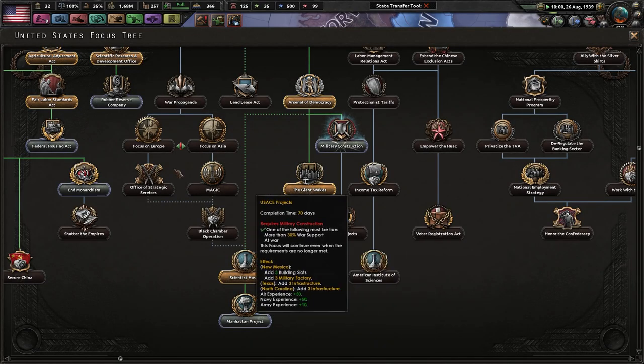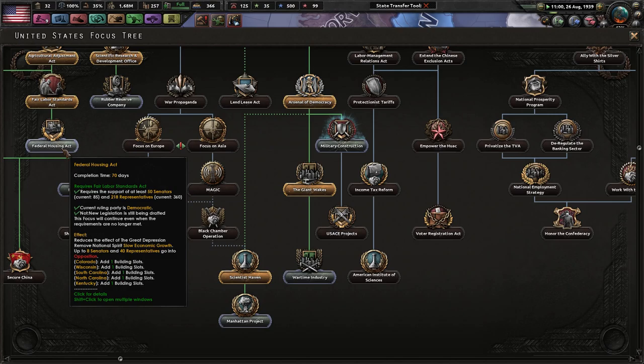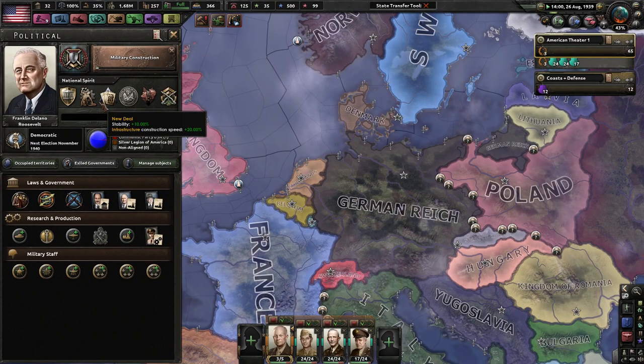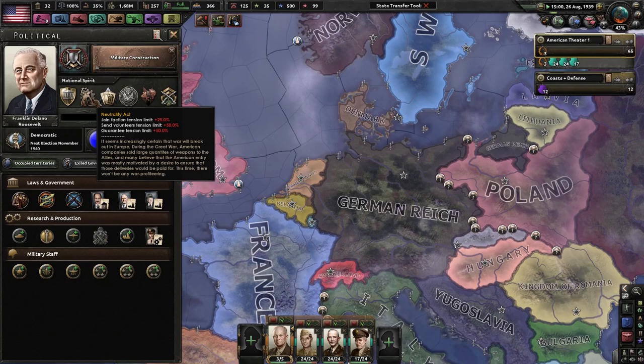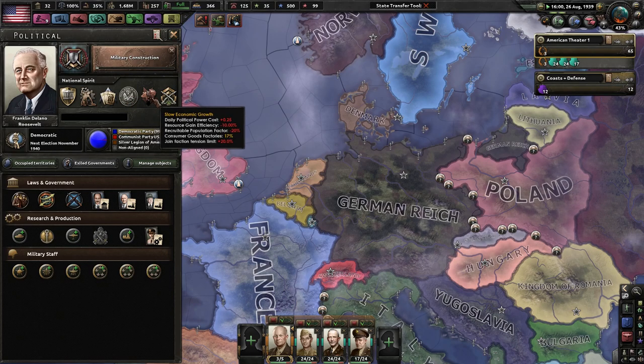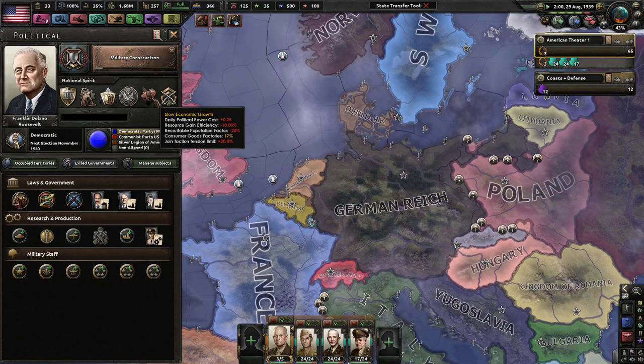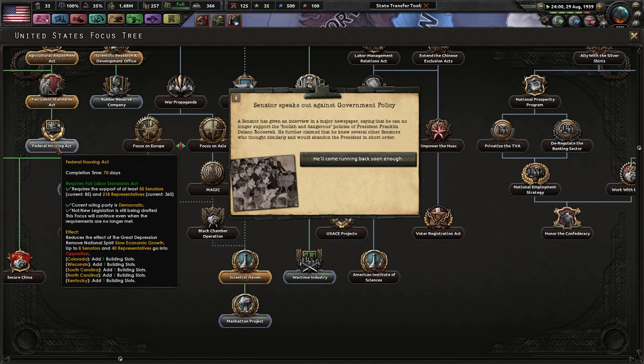Modern industry and monarchism, Federal Housing. This says remove national spirits, slow economic growth — oh I should have done that sooner, God dang it. Neutrality act, we won't get rid of that. That's the next foci we'll do — we're going to get rid of slow economic growth. I should have done that earlier with the Federal Housing Act. That was my fault, and we lost four senators.